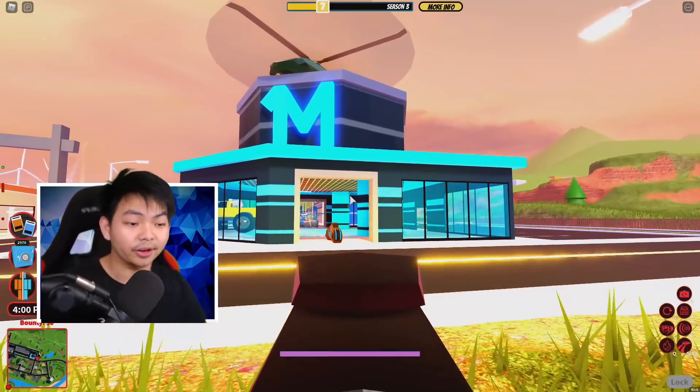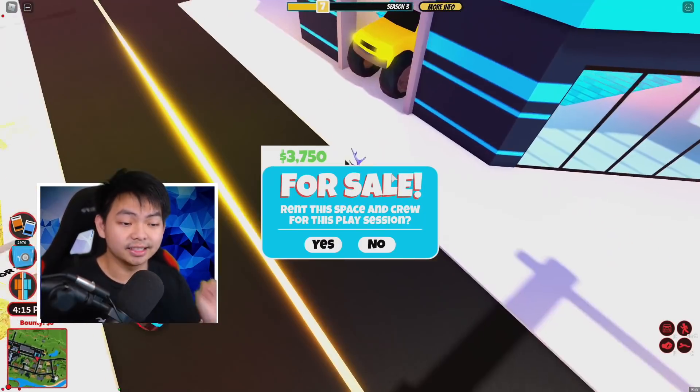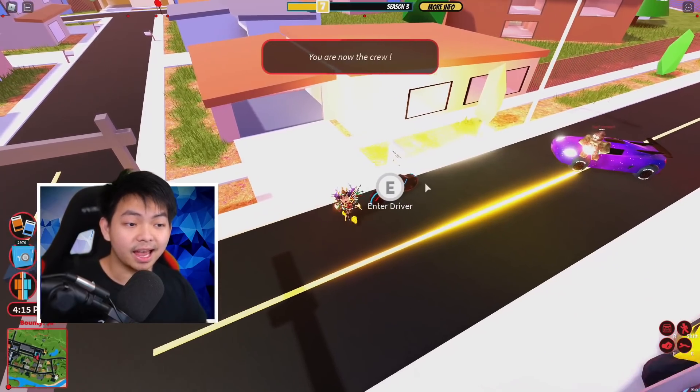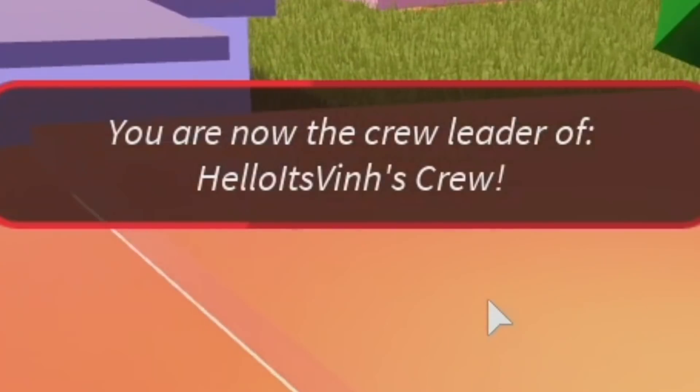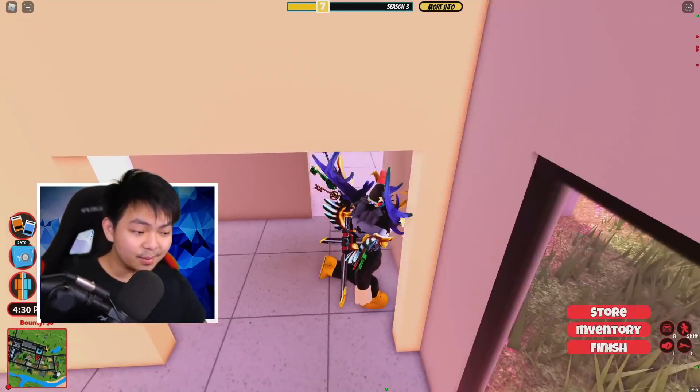My favorite one is this one here next to the missile — the Dollar Shepherd. I'm gonna go ahead and use this house because I think this is actually the cheapest house in the game right now in Roblox Jailbreak. So I'm gonna buy this house, and you can see it literally says I am the crew member.